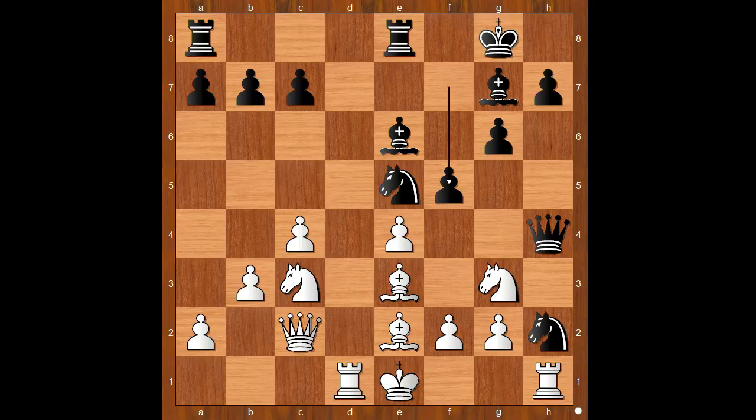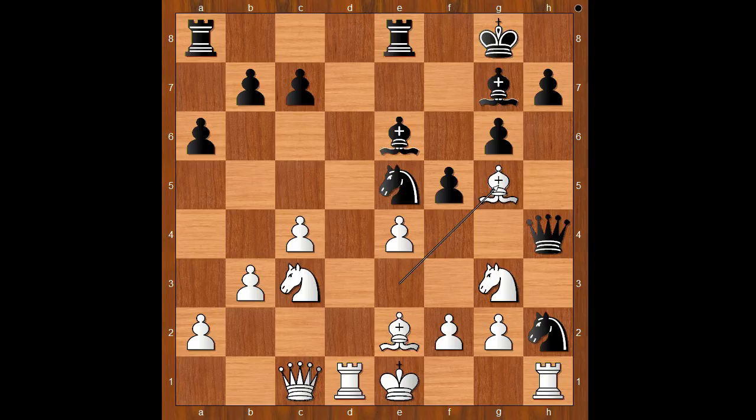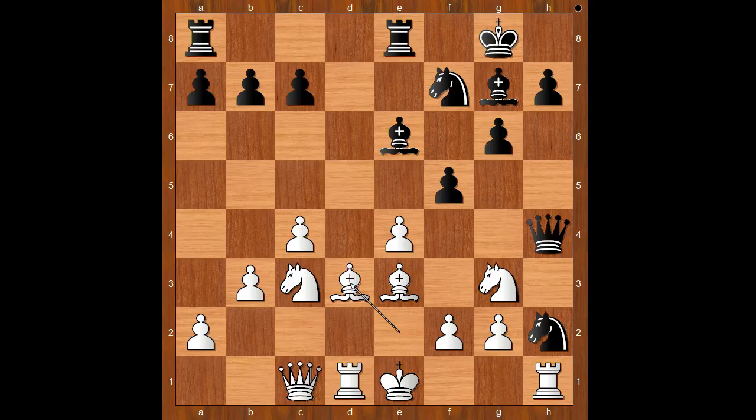Black wants to open the e-file. Queen to c1. What is the purpose of this move? Can you see the purpose of this move? Gela played knight to f7. If a random move, then bishop to g5 and the black queen is dead. So we have knight to f7. Bishop to d3 — the idea is to walk the white king to the queen side and win the knight on h2. Black must act fast.